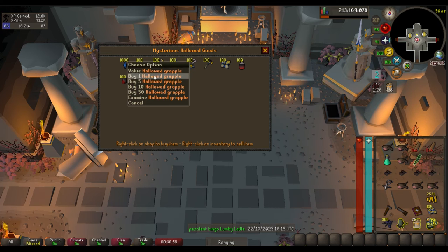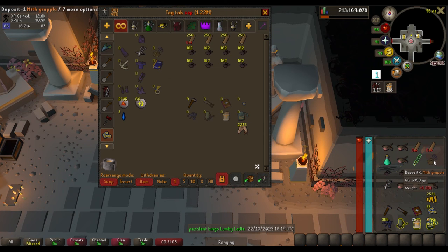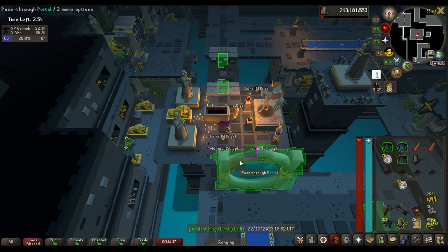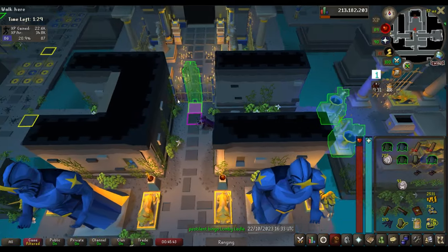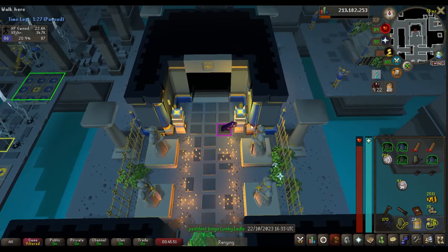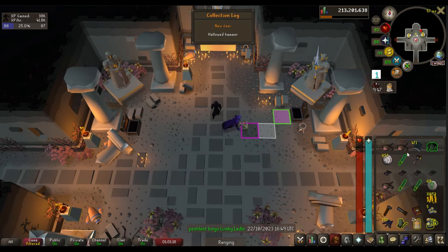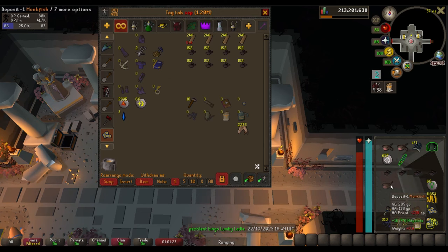I'm going to buy my first item — the hollowed grapple, which makes all grapple obstacles not fail and saves time. Still a lot more to buy, but I'm actually having a pretty good time with the Hallowed Sepulchre — I thought I wasn't going to enjoy it as much as I am. Another strange lockpick! The strange lockpick is one in 200 from floor one, one in 120 on floor two, one in 90 on floor three, one in 60 on floor four, and one in 40 on floor five. I'd say I'm pretty lucky. Next purchase: the hollowed hammer — stops me from bending nails, reducing nail usage quite a bit and adding a little profit.